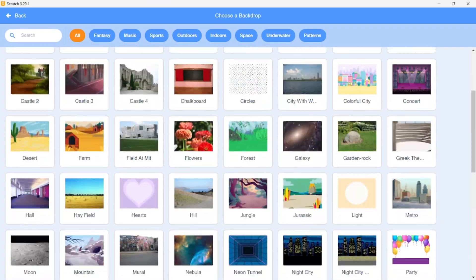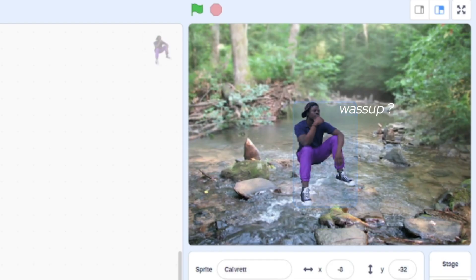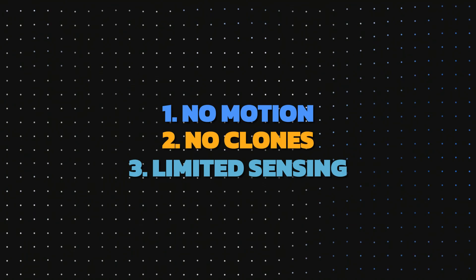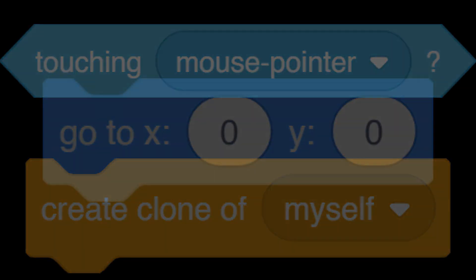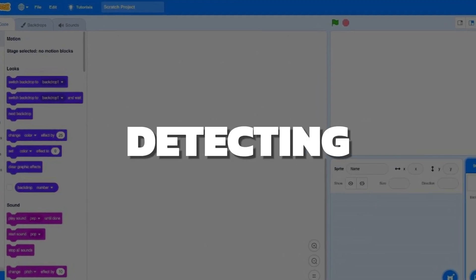At first glance it might seem easy, but trust me, backdrops in Scratch are pretty basic. They stay in the background on the very last layer, can't be moved around or dragged, and they lack the functionality of sprites. The biggest limitations being no motion, no clones, and limited sensing. However, backdrops still have a major feature: detecting keyboard input. So our game will need to rely heavily on key-based interaction.